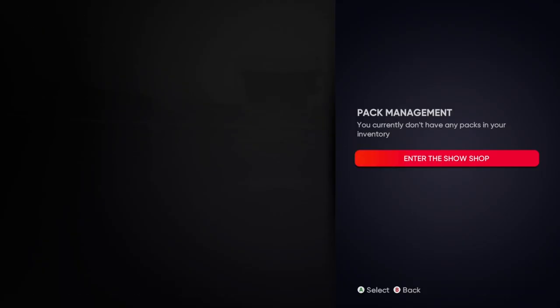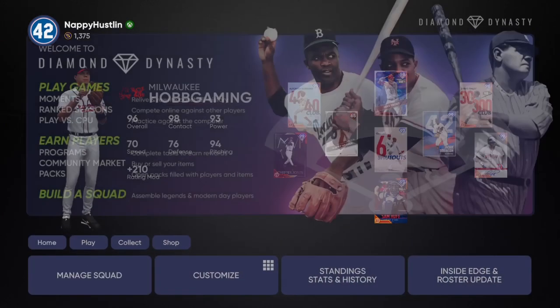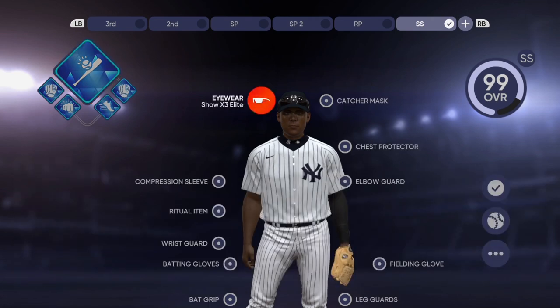So yeah, there you have it — don't pull packs. The moral of this video was to let you guys know: the Hawk is the best shortstop cap in the game. Use him in Diamond Dynasty and thank me later. It's your host Snappy — catch y'all in the next one.